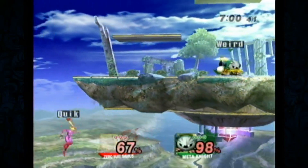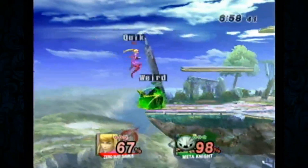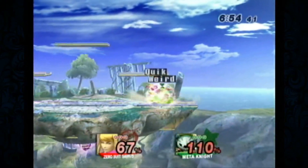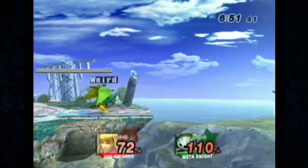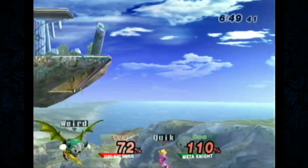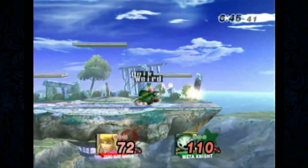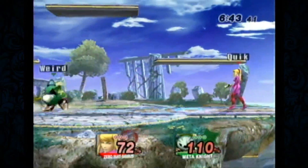A little bit about this matchup — as Meta Knight, you have a better ground game than Zero Suit. You have longer range tilts — downward tilts and forward tilts. But with Zero Suit, the side B and the downsmash do outrange Meta Knight's tilts. However, they're just a little slower.